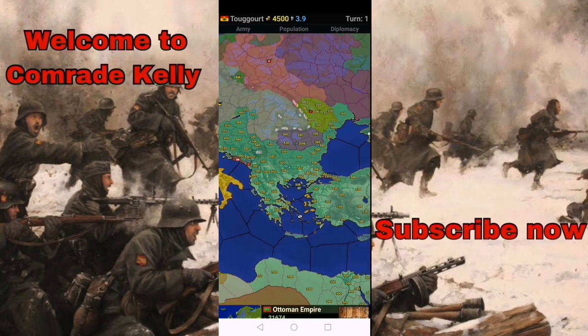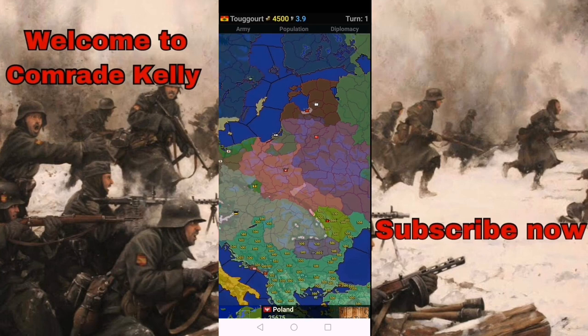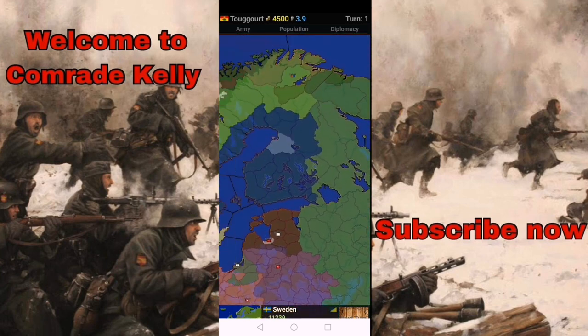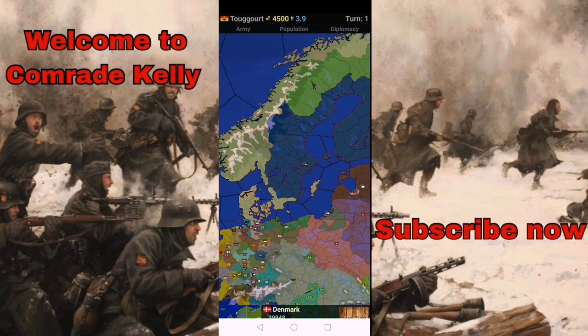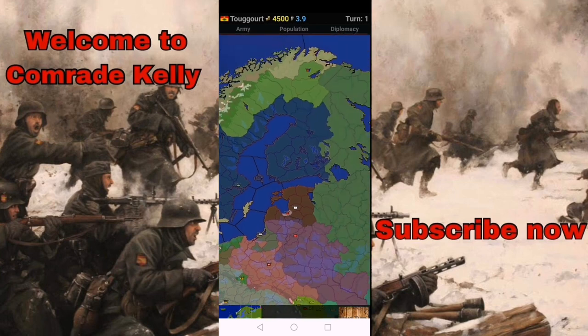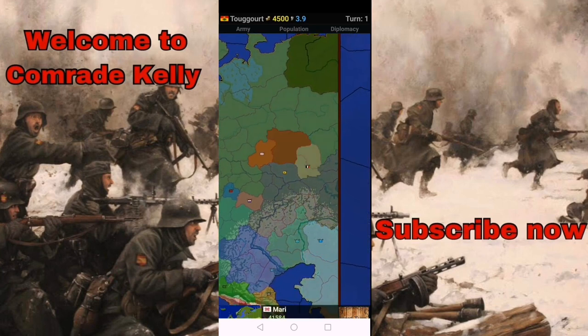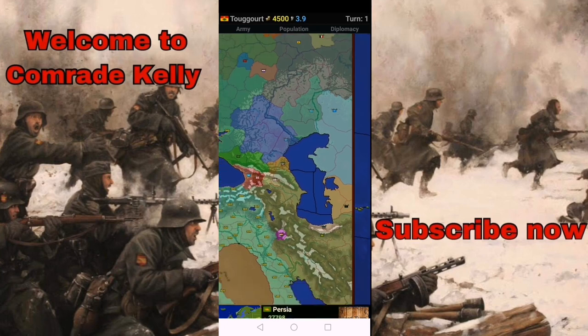We got the Ottomans over here, really big and powerful — someone to watch out for. There's the Bohemian region which might be an interesting nation to play. We got Poland and Lithuania, the Livonian Order, and Sweden looks pretty sizeable here. Denmark, Lapland, then the Russian Tsardom and some random states — the Maori, the Khanate of Kazan, the Nogai Horde, the Kazakh Horde, and Khiva.